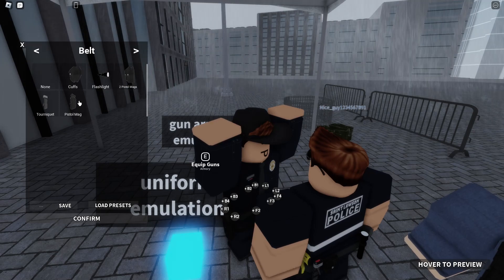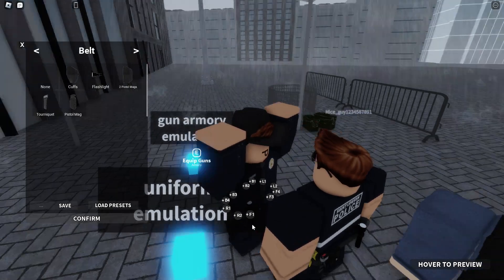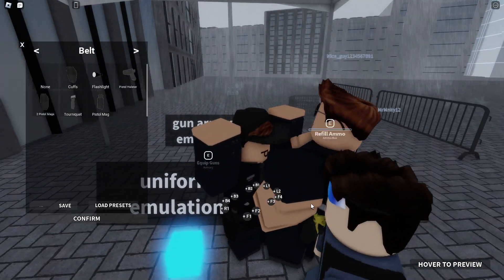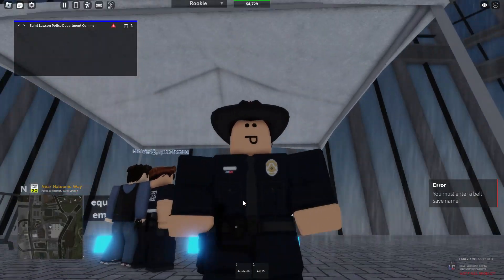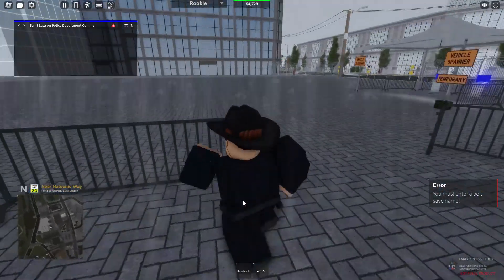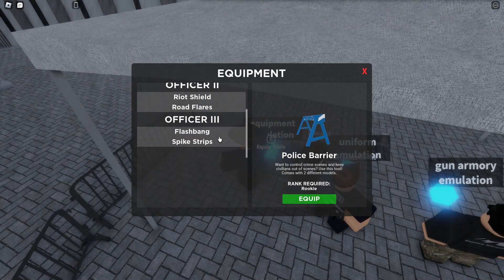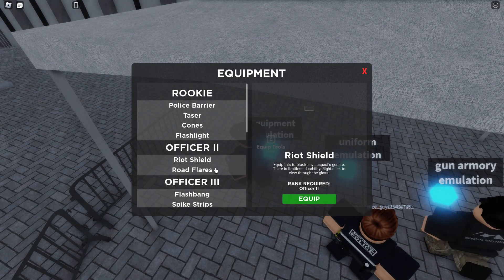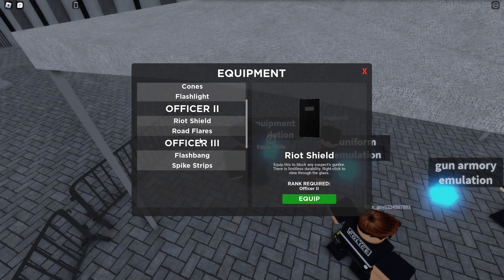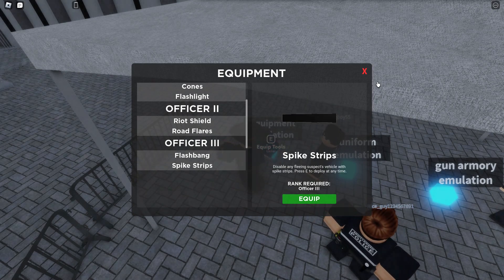You've got belt customization with multiple things you can add all around, which is pretty cool. For equipment, rookies start with police barricades, barriers, tasers, cones, and flashlights. At level two officer you can get riot shield and road flares, and at level three you can get flash beams and spike strips.